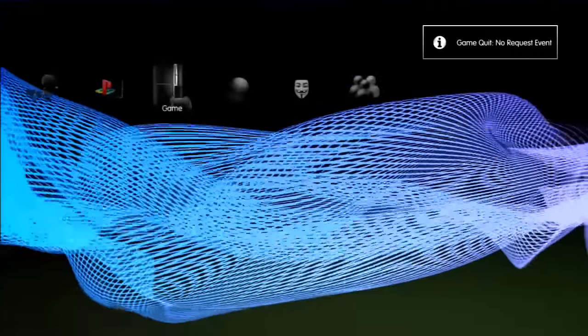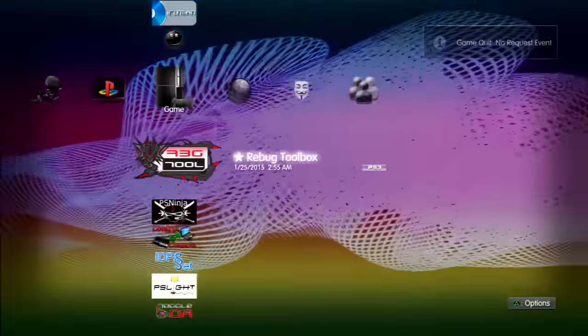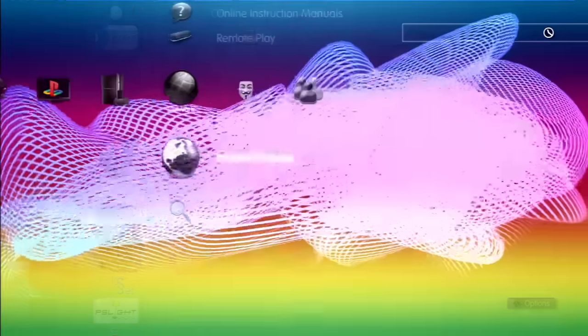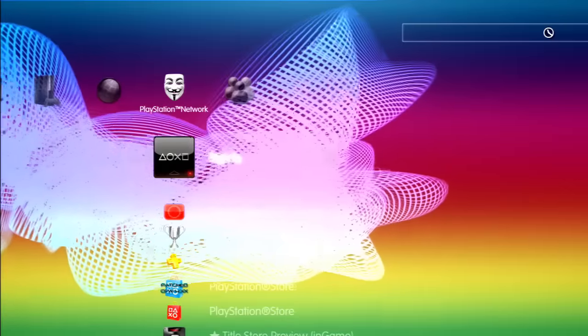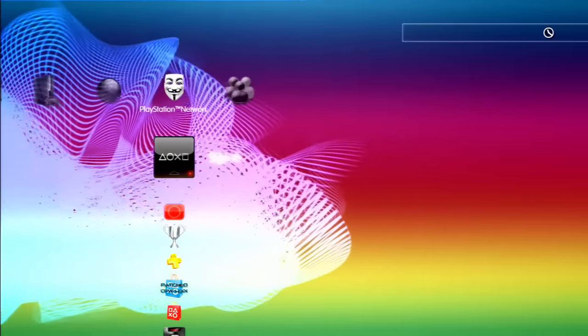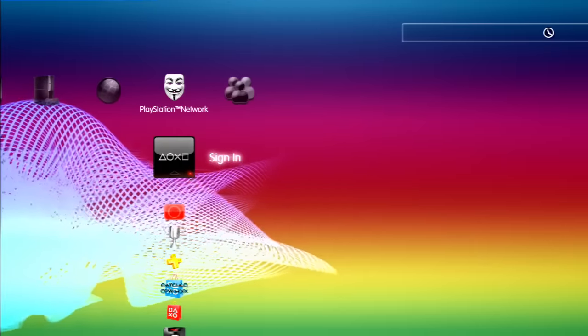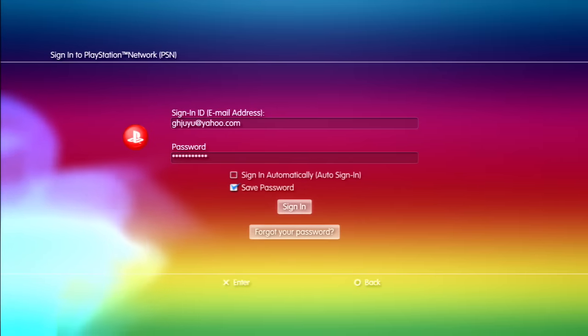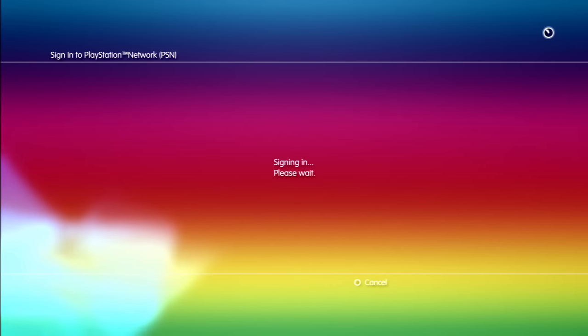A few people freak out saying 'it didn't do anything' or 'it just told me no request.' It always does that — that's fine. Now that you've done this, you're able to sign in to PSN. If you did not change the PS3 ID, you will get an error 8002A something. If you get that, just remember you forgot to go into Rebug Toolbox and switch the PS3 ID to KEX.